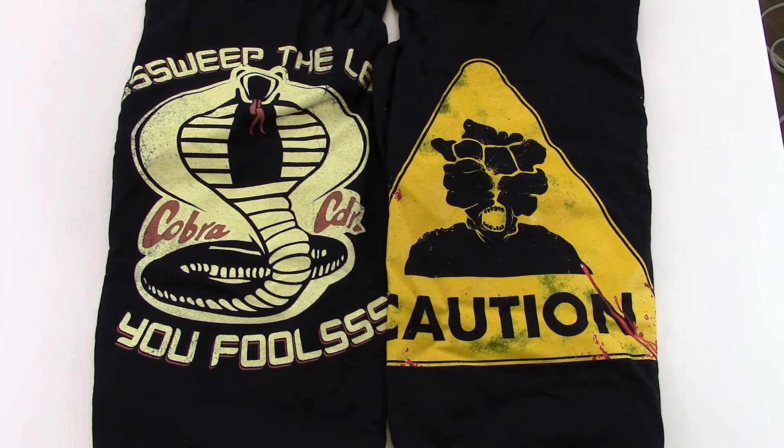So this month was a double shirt month. The first thing is that we got the Sweep the Leg Cobra Commander slash Karate Kid shirt this month. I believe we got that in the Classic box in July. It's a great shirt. One of the shirts was going to be from one of the past blocks that was an Arcade Block, so that's why we got that one. And we got a Last of Us inspired t-shirt here, which is pretty awesome. I like that it's kind of subtle. People that played the Last of Us will know that that's one of the — I believe it's a clicker. I haven't played it in like a year or so. Really cool shirts here.